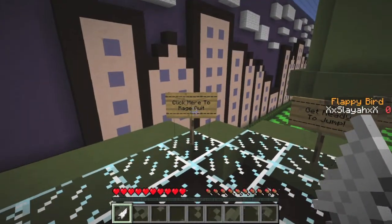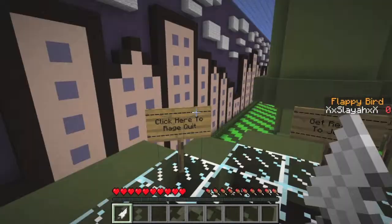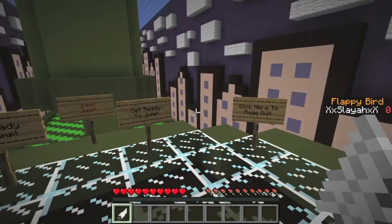Right here is just to rage quit — so if you just right click it, then you'll leave the arena. Right here just says get ready, and then there's another rage quit sign.